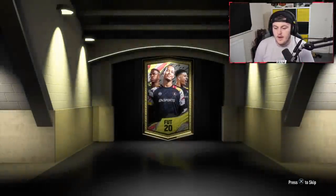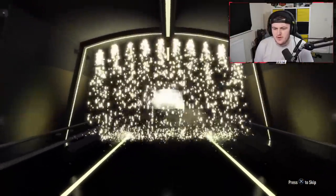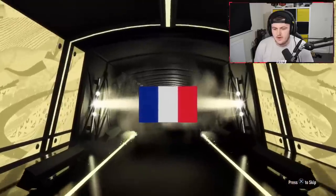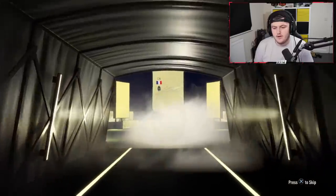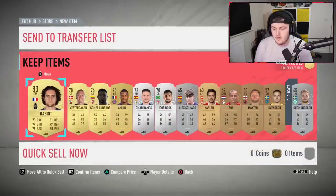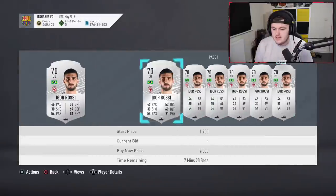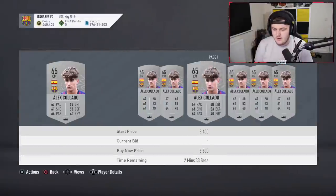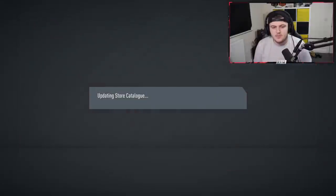We've got at least a board again - this pack looks pretty good, we're doing well this morning. Send to mid - Tolisso? No, Rabiot. I think Matuidi might be a CDM base card. Rabiot is still decent - another 83, three golds in that one. I don't know what leagues sell - this league might sell, so it's like a 3k card right there. Good value in that. Now we've got two rare mega packs to finish off our rivals.